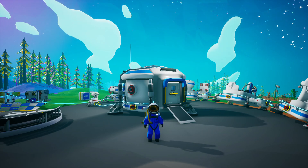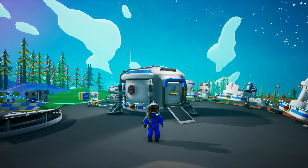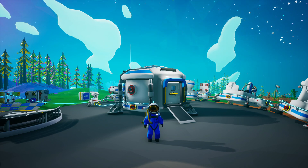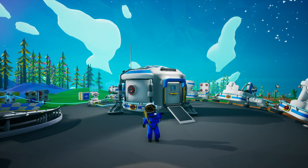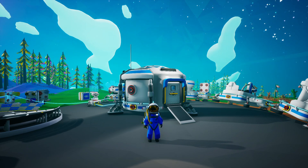Wouldn't it be cool if you had the research bytes on autopilot, just collecting on their own, allowing you to do more cool stuff in Astroneer — explore, find new places, do different things — versus having to research and grab stuff and put them in the research chamber? Stick around. I wanted to show you an early game setup that will allow you to do just that.